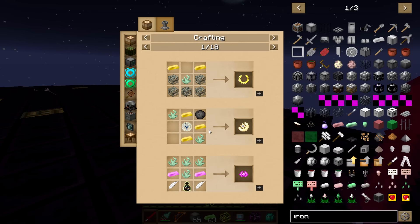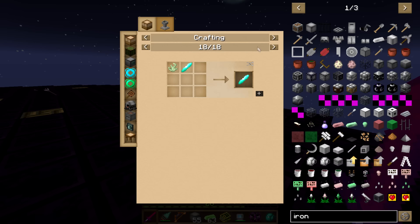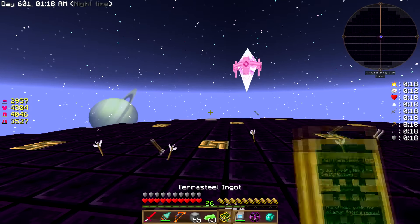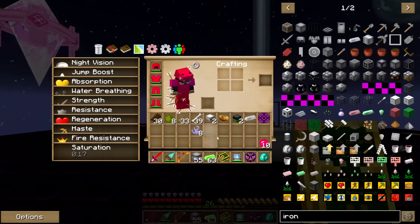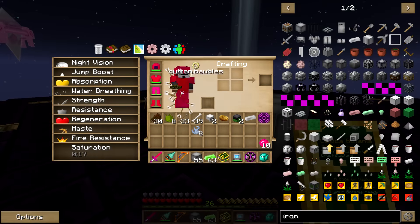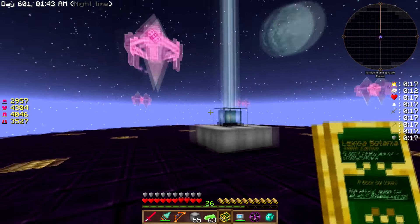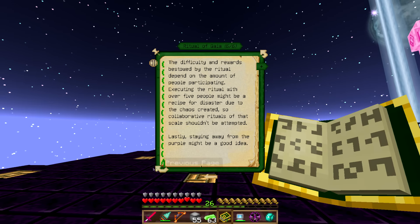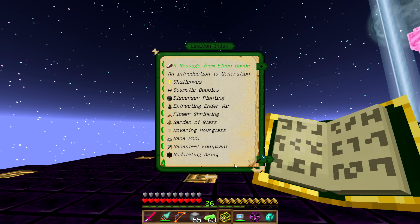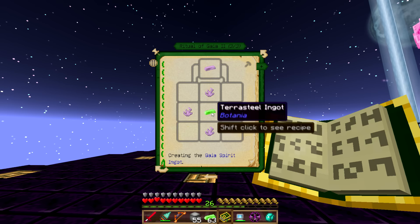We get a bunch of these Gaia Spirits, and this is actually what we need to do the next summon. Should be able to do a Gaia Ingot, I believe. Let's take a look — pretty cool fight though, really cool fight. We want Ritual Gaia Two — so we need a Terrasteel and four of those. Okay, well if I was smart I would have brought a crafting grid with me, but I did not.